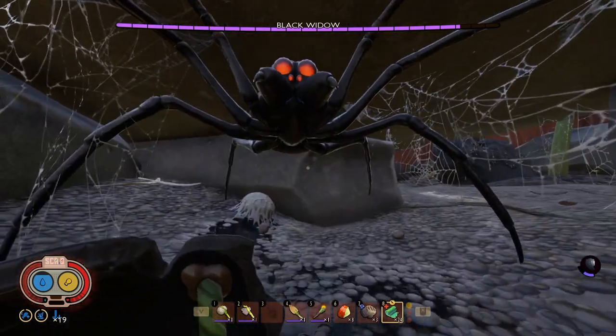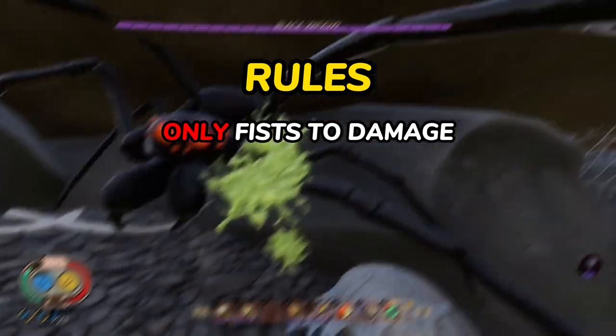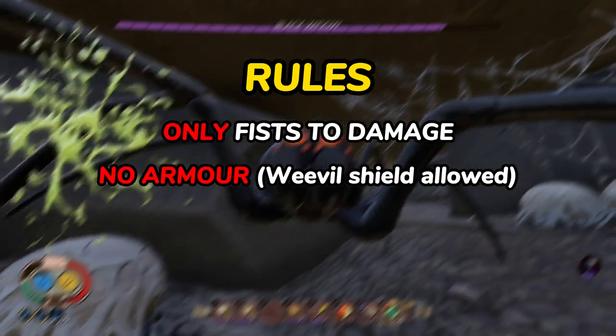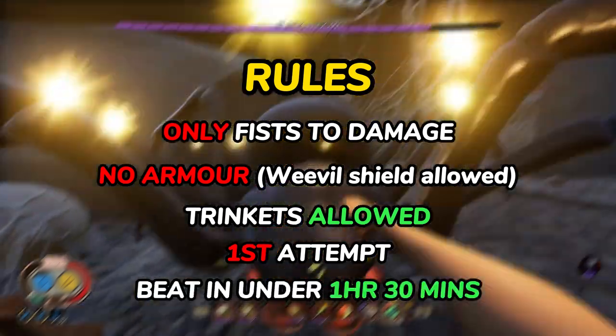Here is how I beat Grounded's Black Widow with only my fists and a shield. Here are the rules: I can only use my fists to deal damage, no armour besides a weevil shield, trinkets are allowed, and I must first attempt the boss and beat it under an hour and a half.